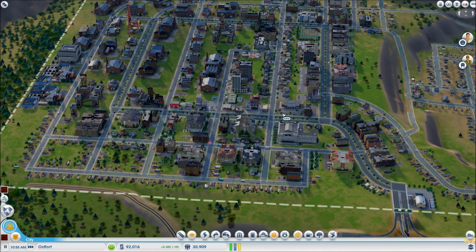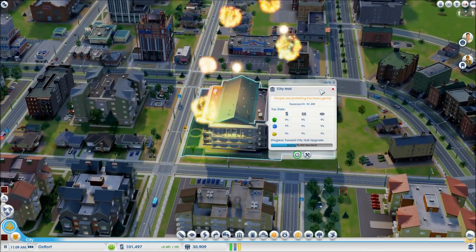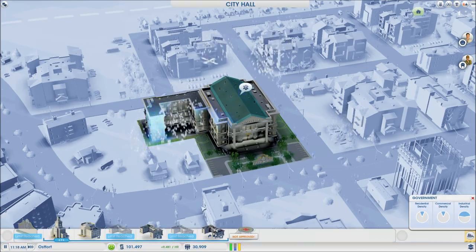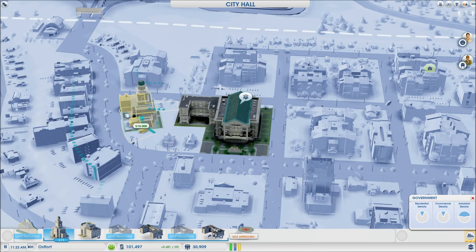Sorry about that — technical difficulties. I don't know how much I lost there, but apparently I accidentally hit a bad button. There you go — I'm now a level 4 city, which means I can afford another upgrade! I don't think I can fit it in anywhere though. So what I'm going to get is the Department of Education.